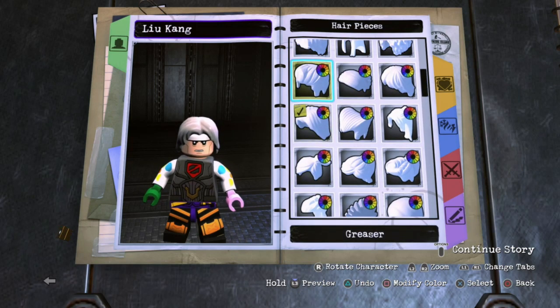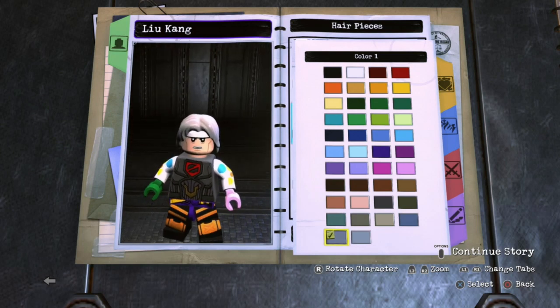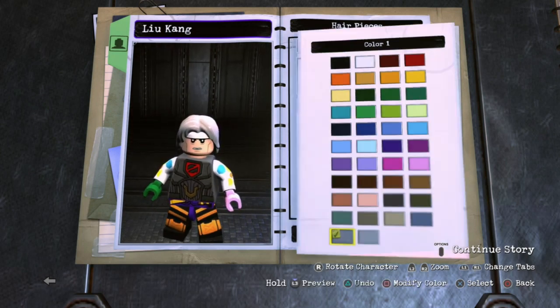So yeah, I just went ahead and went with long hair. And I made it this silver-grayish color, because this hair's not fully white, but it's not gray — it's kind of in between. Looks pretty cool.